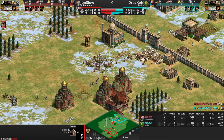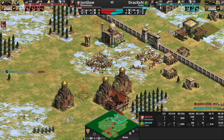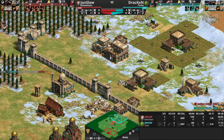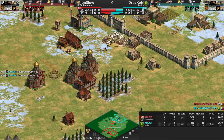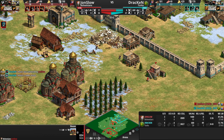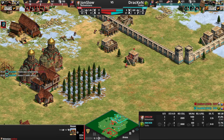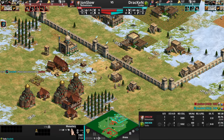Drakkon behind this does have a better economy with two TCs. Jon Slow is still on one, but applying a lot of pressure. This is the kind of damage that players underestimate — your opponent can get housed because of this, you have to produce fewer houses. It doesn't look like a lot of damage, but just some house conversions and the map control you are gaining — that's real damage.